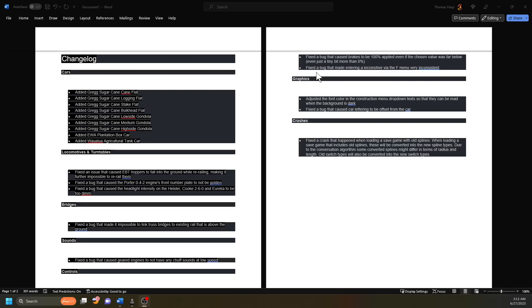Fixed a bug that made entering a locomotive via the F menu very inconsistent. Sometimes you would have to squat down and click inside the firebox, sometimes you had to click way up toward the front of the firebox. It was just inconsistent wherever you clicked on the F menu - or whatever key bind you had it at, mine is one of my mouse key binds.